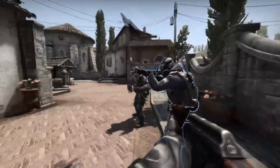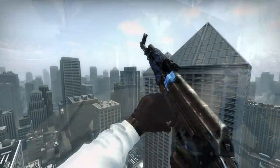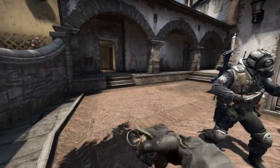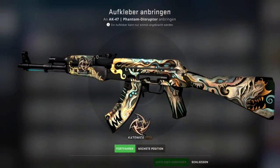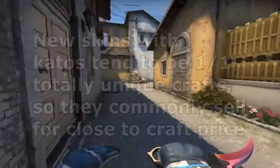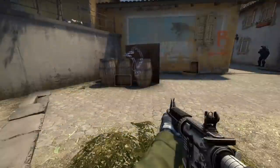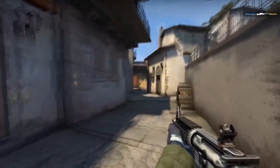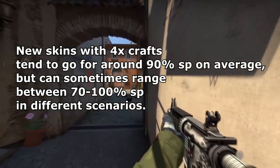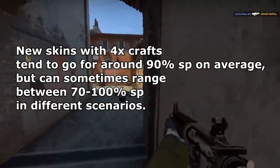Learning which skins are good is dependent on your personal research, but generally skins like the AK-47 Blue Laminate and Red Laminate are considered very low tier, whereas new skins such as the AK Phantom Disruptor would be considered top tier and would attract more sticker percentage. New skins are probably the biggest exclusion to these general rules, because they are almost always going to be 1-of-1 unique crafts — the maximum level of rarity possible. 4x caddo crafts on new skins can go up to 95% sticker percentage in the best conditions, and the worst conditions can go down to around 70%, usually dependent on the skin, if it's liked, and the market in general.